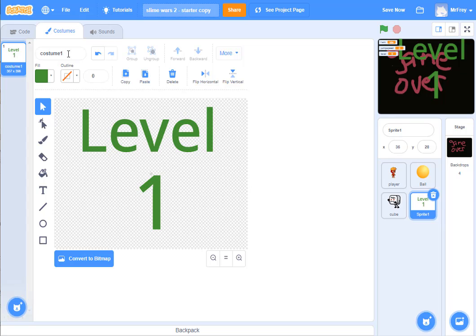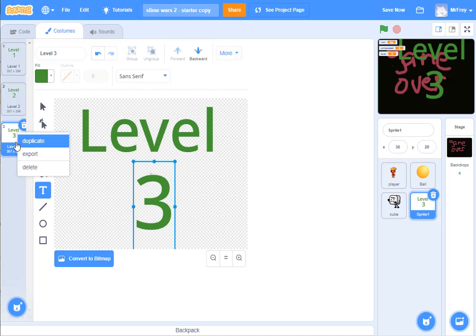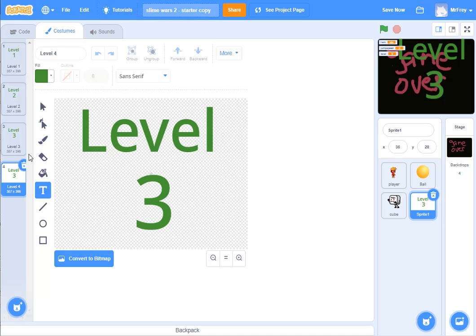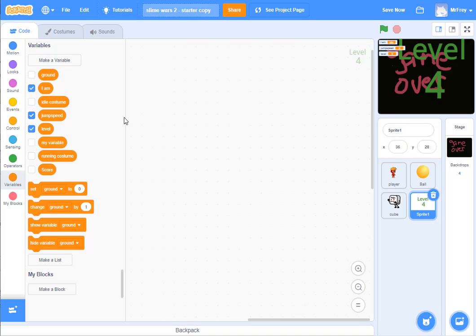Now I name this costume 'level one' and I duplicate this costume. I now have another costume — it should be level two, but it still says one on it, so I double click that and change it to a two. Now it says 'level two,' and it named itself the next number automatically. I right-click and duplicate again — now I have level one, level two, and another duplicate which it auto-renamed 'level three.' I double click that and change it to a three. I make one more costume — right-click, duplicate — it already called it 'level four.' I double click and confirm it's four. So I have four costumes: level one, level two, level three, and level four.